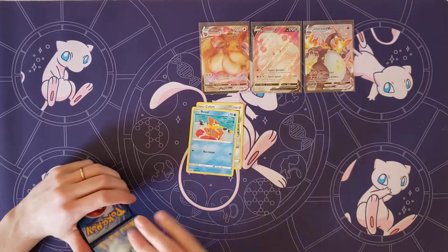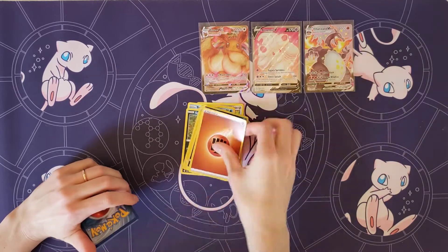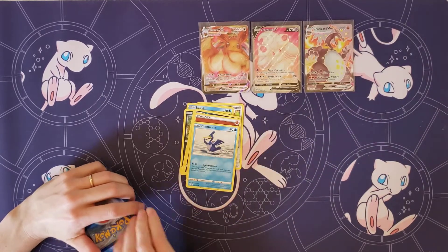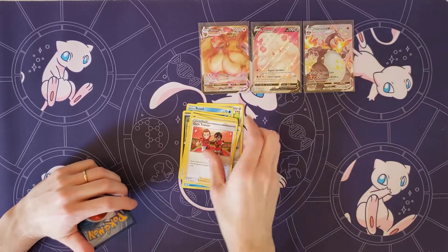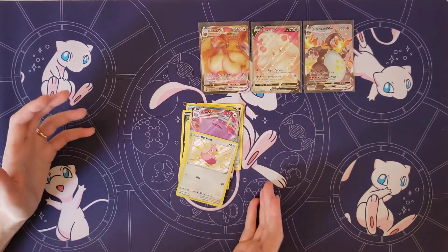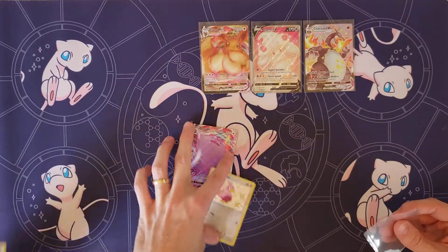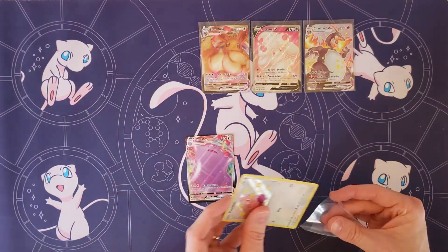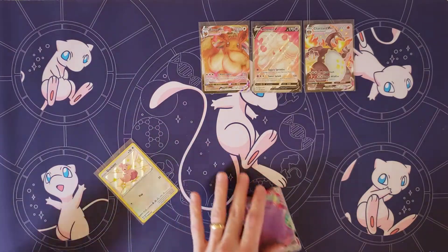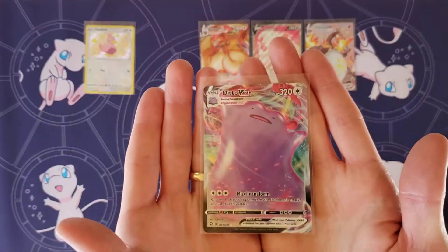Cufant, Weasel, Spinarak, Shinx, Koffing, Fighting Energy and Cramorant, Rusted Sword, Gym Trainer. Your rare: Oh! Ditto VMAX! And a Ducklett. And I got a shiny too! Oh man, too bad it wasn't the shiny Ditto. Ditto VMAX is a super cool card though.